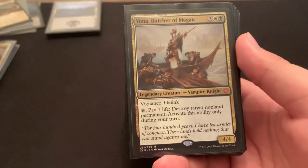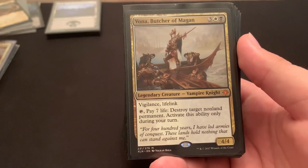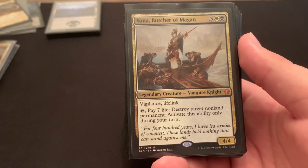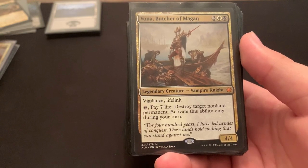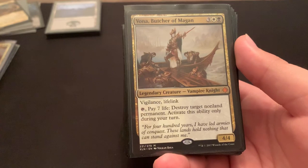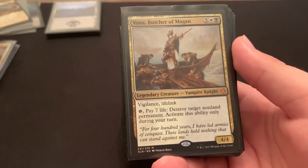Vona, Butcher of Magan — Vigilance, Lifelink, excellent card, 4-4. The Vigilance and tapping is very important: you go to attack with her, and since she's already considered attacking, the damage is still going to go through, so then you can pay 7 life — you'll gain the 4 back — to destroy something your opponent controls. So it's excellent removal, and it hits any non-land permanent.